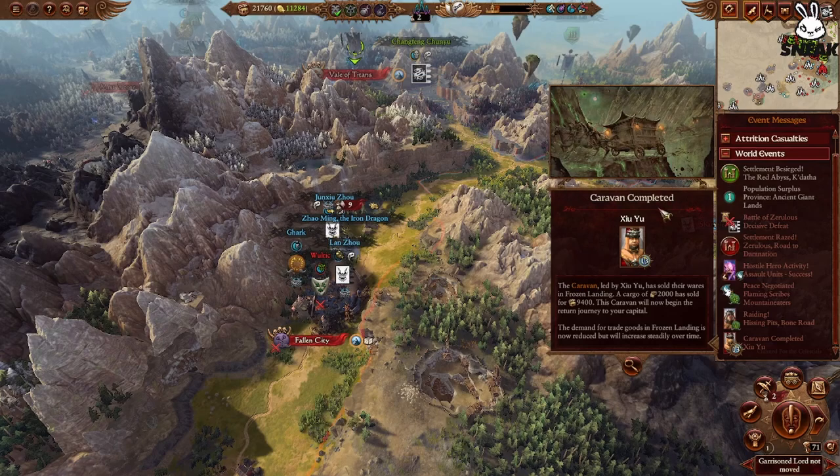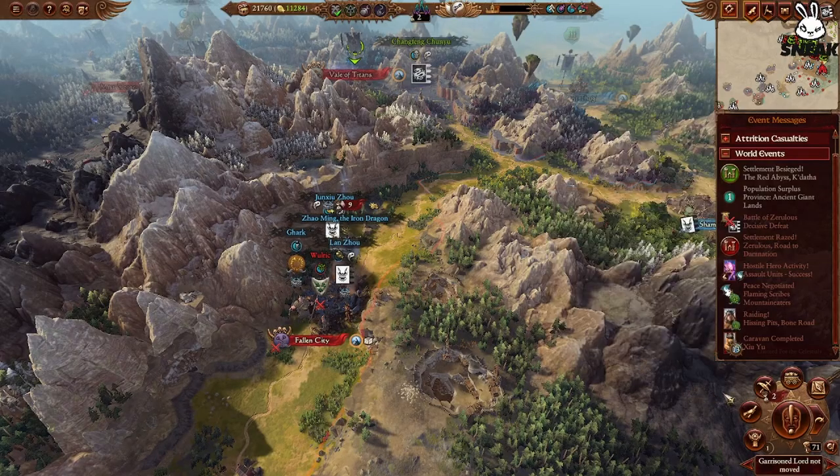This is what it looks like when your caravan completes its journey. I've just arrived at Frozen Landing with 2,000 cargo, sold it for just under 10,000. The demand for trade goods in Frozen Landing is now reduced but will increase steadily over time. This basically means you don't want to be sending your caravans repeatedly to the same place, because they're not going to pay as much. So you want to be alternating where you're going — I didn't get an item this time because I've already sent a caravan to Frozen Landing before, so rotate where you're sending them.